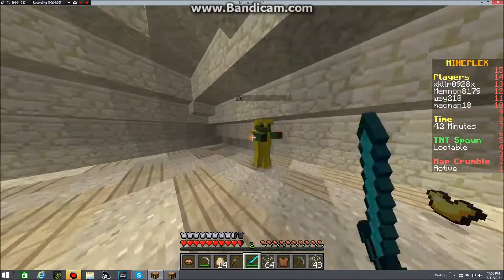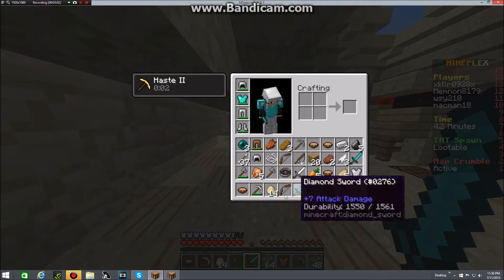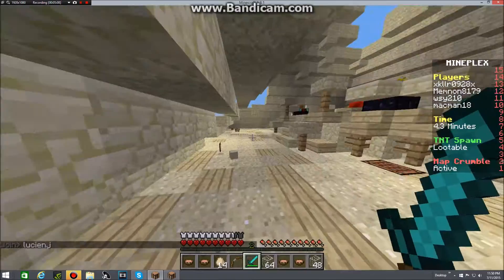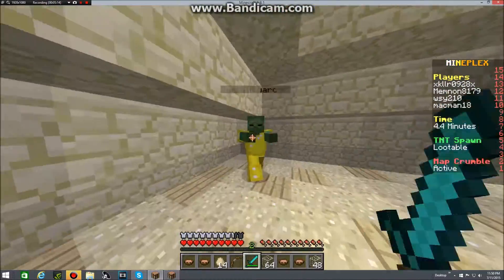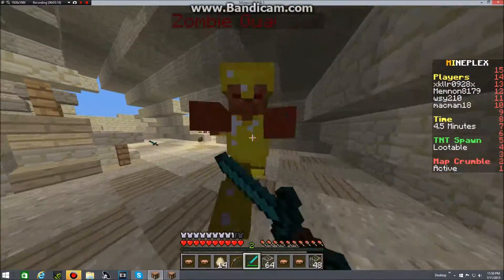It looks like we're going to be attacked by zombie guards but they're still pretty weak so they won't take us out. If they were strong then people would have problems with them being too strong, so it kind of works both ways. Let me kill the rest of them real quick just so they aren't a hazard. Oh no...